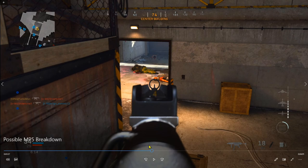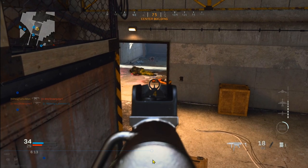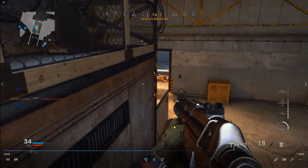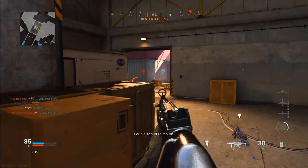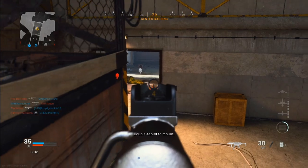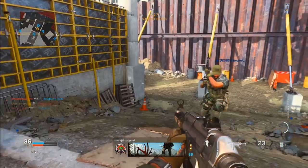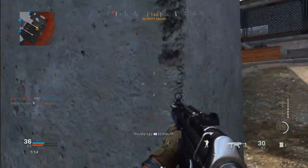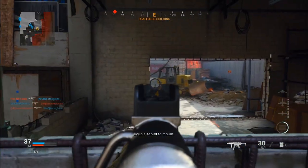Look at my positioning — I'm on top of these boxes, so I have the height advantage. I'm going to wait for this guy; I know he's there and he knows I'm here, but I have the advantage. I won't wait forever because I don't want to get flanked. He takes out a teammate the moment I look away — so I stay patient, listen to footsteps, take him out, and immediately retreat because the enemy team will be rushing that room.